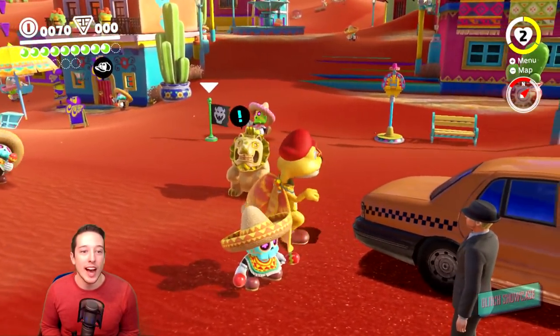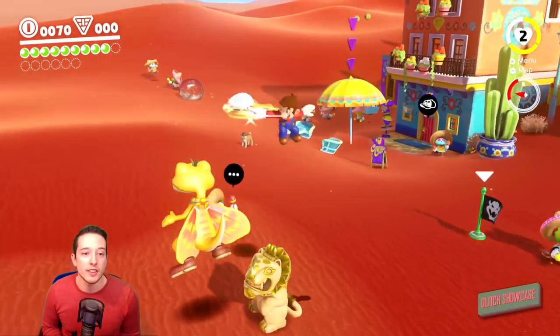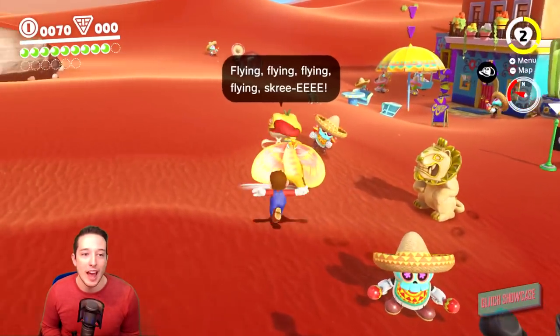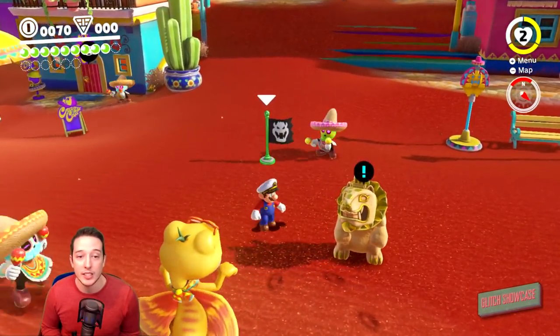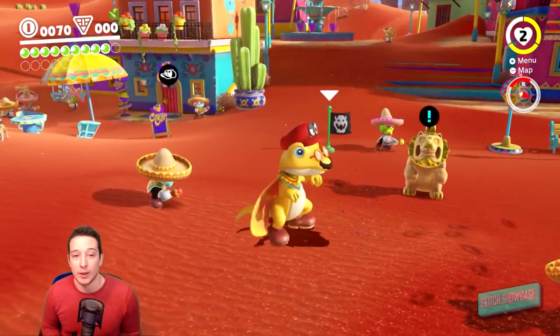The cool thing about it is that you can kind of guide the Jaxi. As long as you have Glide-On, you can guide the Jaxi in whatever direction you want him to go. If you want the Jaxi to stop moving, all you have to do is jump on his head with Mario and he will stop moving.